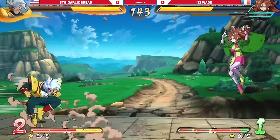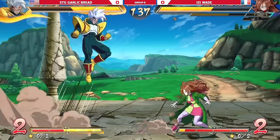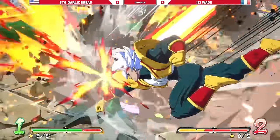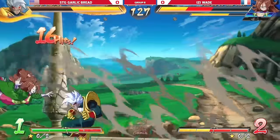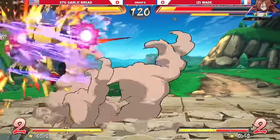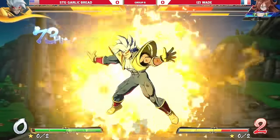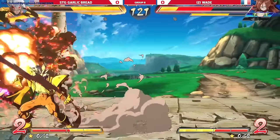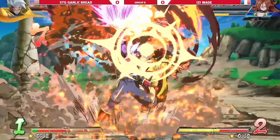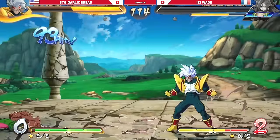Here comes the pressure. This is gonna be scary because Baby cannot throw ki blasts freely at lab coat — the spin could be coming at any moment. That's why you can see Garlic is being very careful here. Wow, that was nice — a lot of meter coming up. Man, these routes are ridiculous. And he killed off of that! Oh my god, that's insane — maximum Baby, super Baby mastery right there.